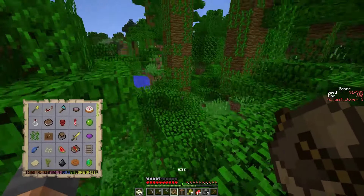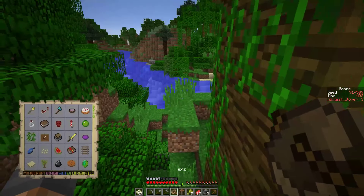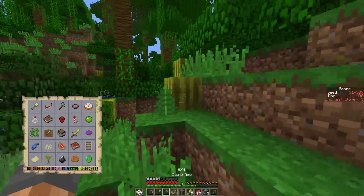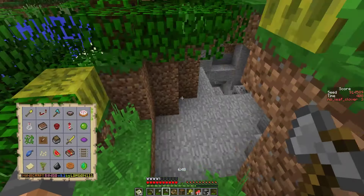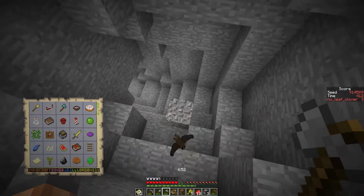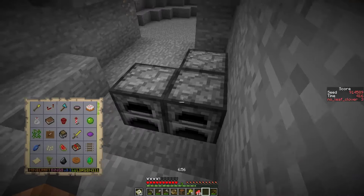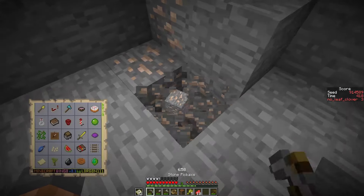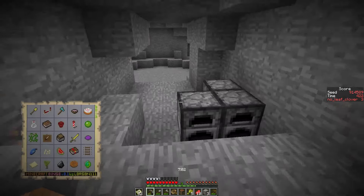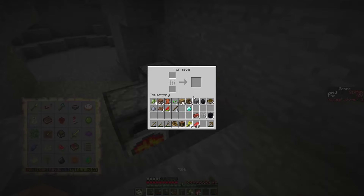Give me melons instead — that's what I really want. I don't like this chunk very much, it's a weird shape. So many melons though — that's good. That's the reason why it's on here, right. Good chunk of resources here.